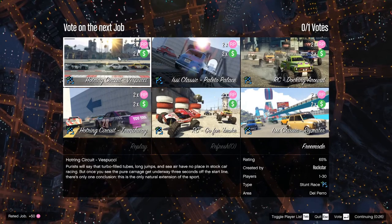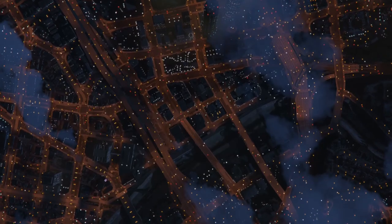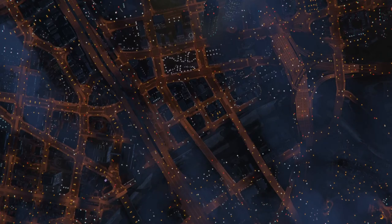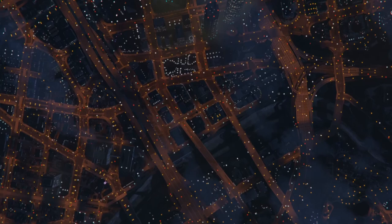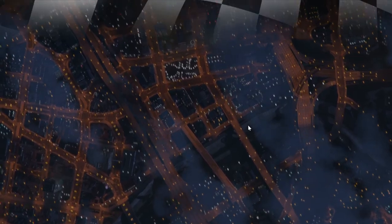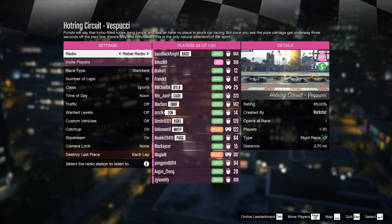We're going to try the top left, which I think is usually the suggested — whatever the hottest thing is with the most people. Most popular to lease, I'm guessing is how it goes, but we're going to get into a race. Yes, it worked. All right, here we are — Hot Ring, Vespucci. A couple on calls, we should be able to go right into this.